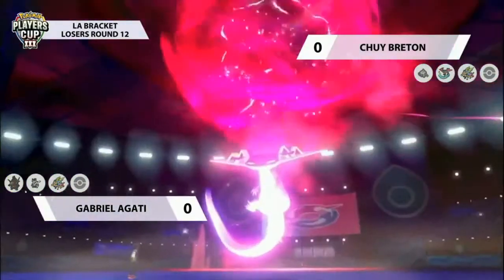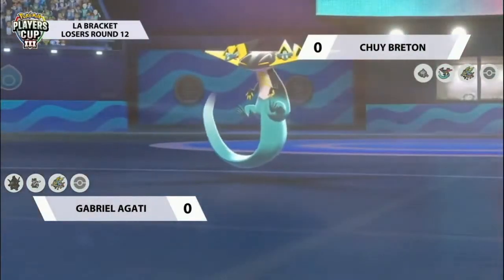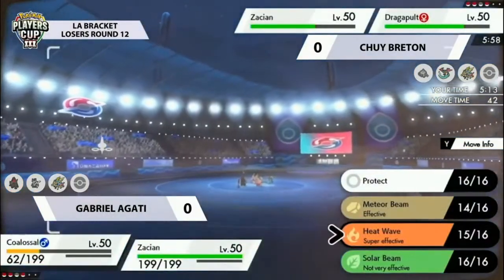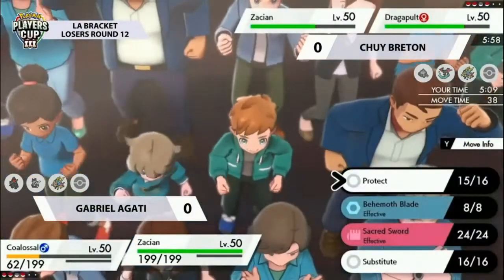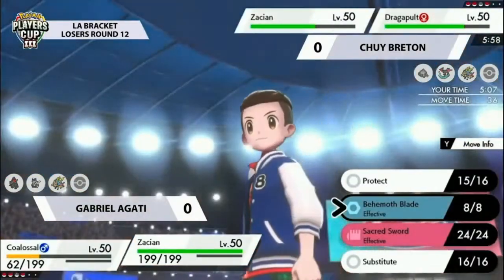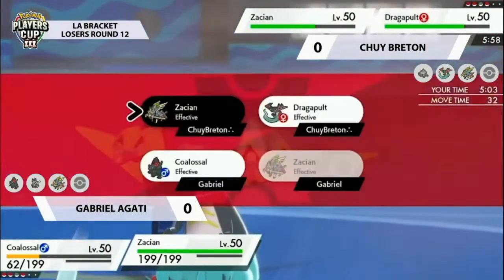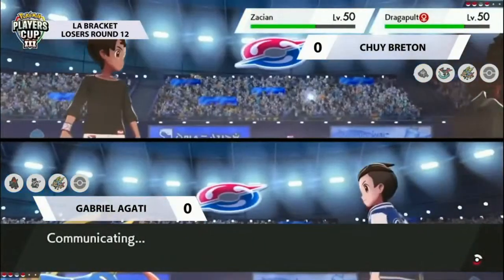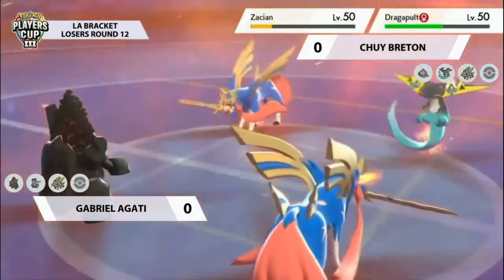The attack drop there is a nice option — Chewy had two choices: Max Airstream or Max Wyrmwind. It's probably better, if you don't have something worth Intimidating in the back, to go for the Wyrmwind into the Coalossal, do nice damage, and reduce the attack boost on the opposing Zacian to make it easier to handle. But you can see already that the residual damage is chipping away on Chewy's side from the G-Max Volcalith, making it difficult to survive attacks.